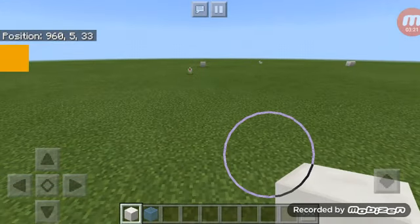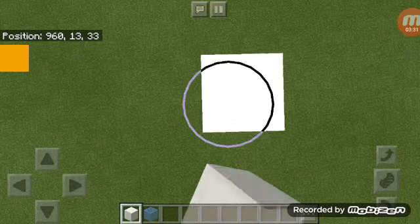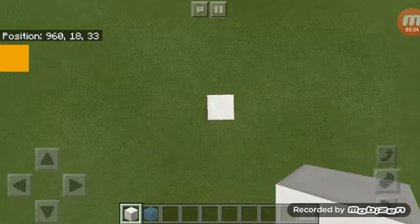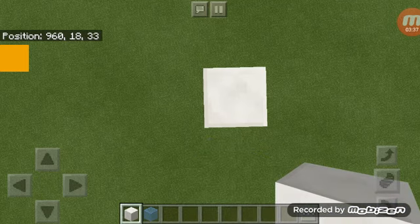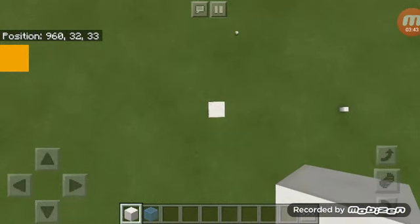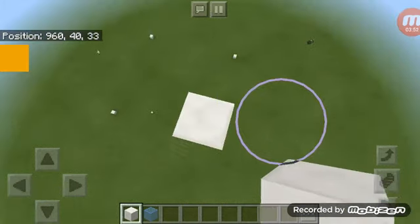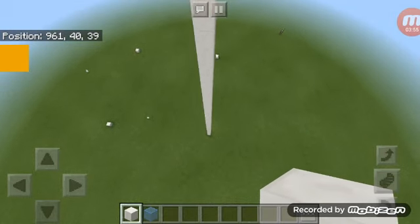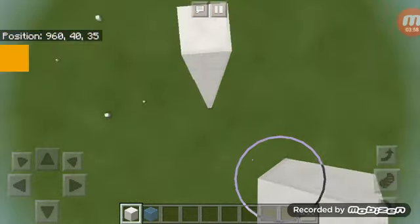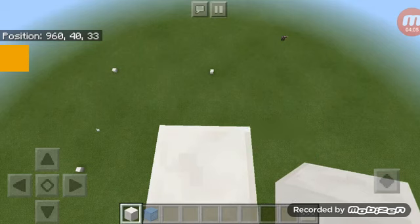That is the base layout and we are going to start off by building up. I'm starting on a regular superflat world. It's at about forty blocks per building — I think that's good enough.